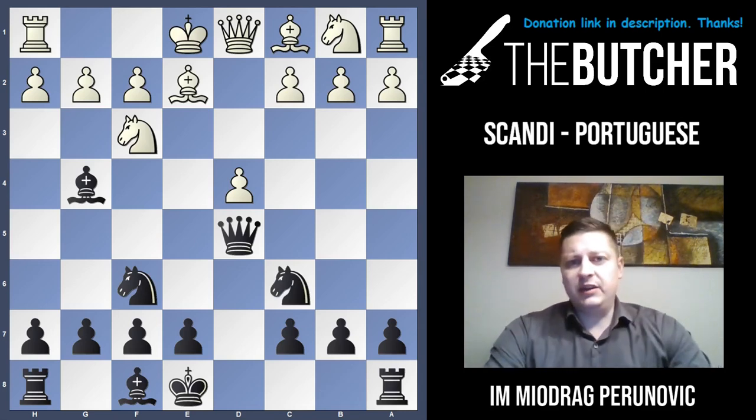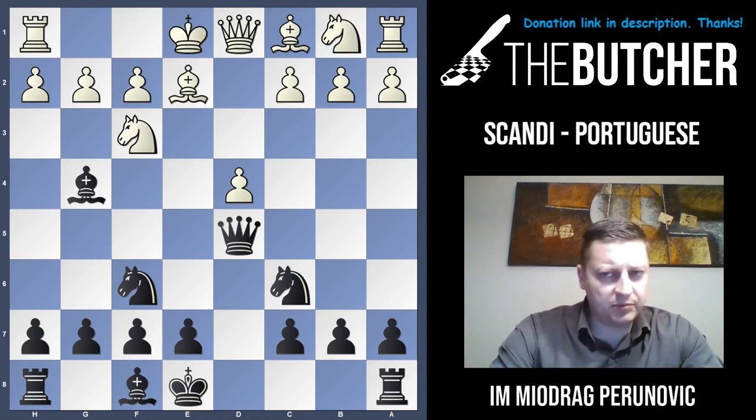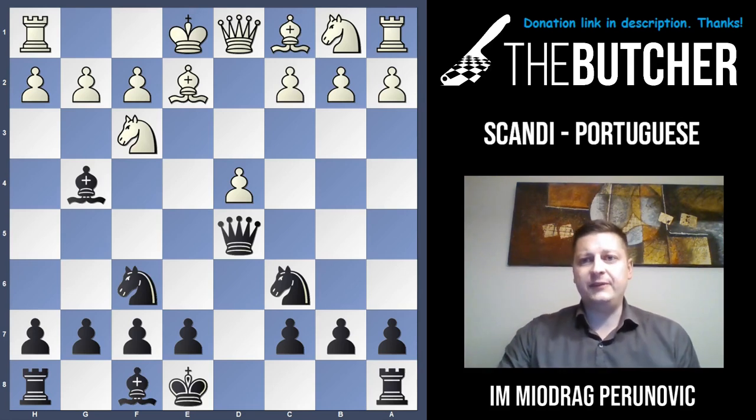After Be2 Nc6, don't forget you're not immediately threatening Bxf3 Bxf3 Qd4, because of the intermediary Bxc6 check winning the queen on d4. But you do actually threaten to play long castle with pressure on d4.